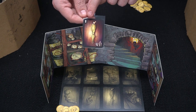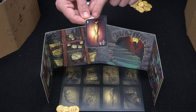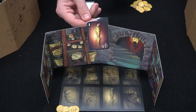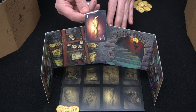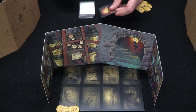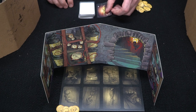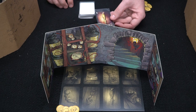On each card there are three numbers. The first is how much it costs to buy it outright; the second is how much you get if you sell it — and when you sell a card you put it in front of your screen for others to purchase later; the third is how much it costs to buy that card from someone's discard pile.